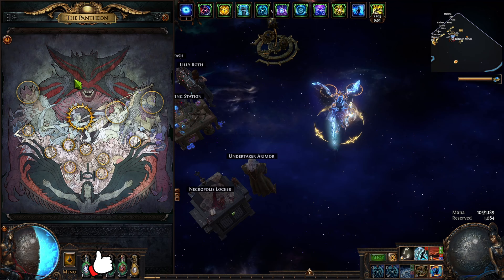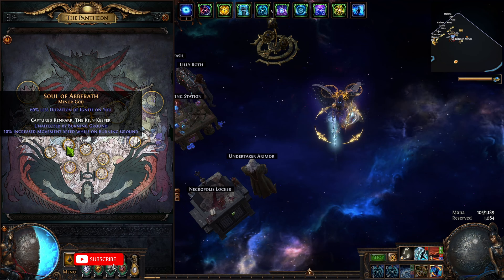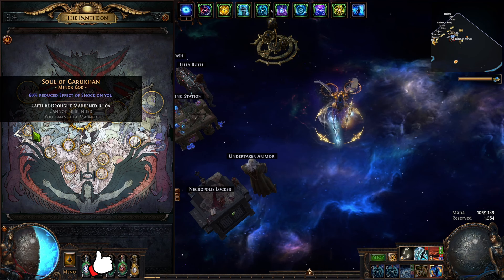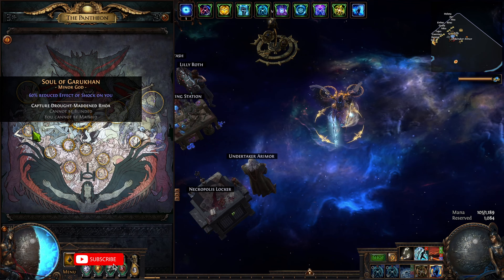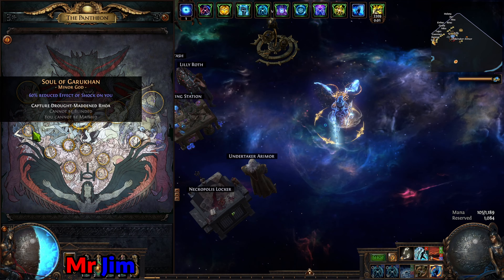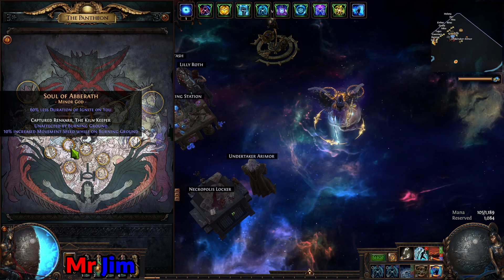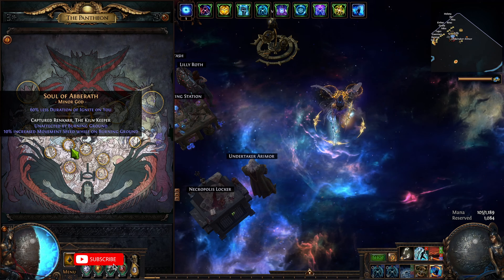For the minor god, I'm using Soul of Aberrant because I'm doing red altars and there's a lot of burning ground, so you want immunity for that. But there's another possibility: Soul of Garukhan, so you cannot be blinded. It's not necessary since enemies don't blind very often, but sometimes they will blind you and you might have issues triggering your cast on crit combo. I'd just stick with Soul of Aberrant because it deals with ignite, and burning ground is very annoying for any energy shield based build.